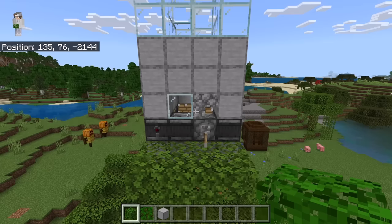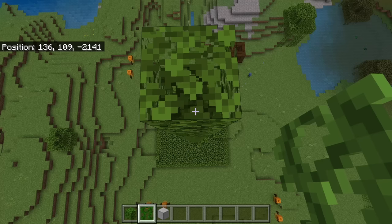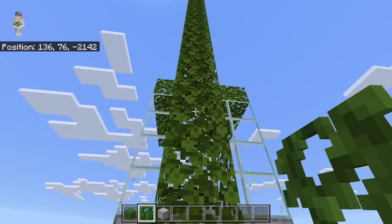The next step is to go over here, then place 34 leaves. After you have placed 34 leaves, go back down here. Then place vines from that spot all the way to the top of that pillar. These vines will allow you to easily access this top part of the farm.